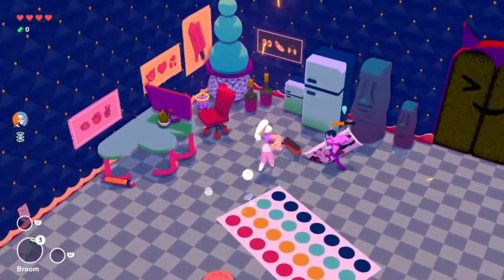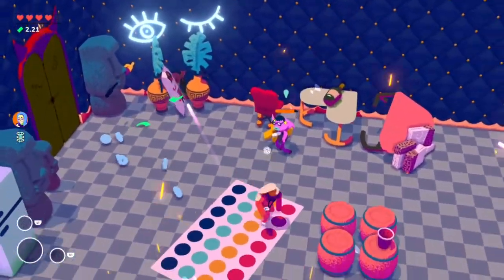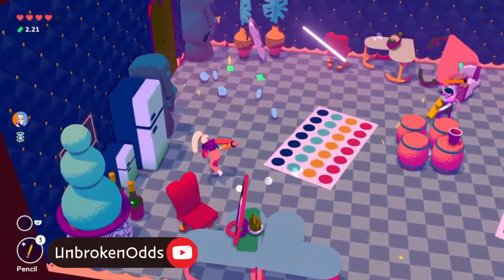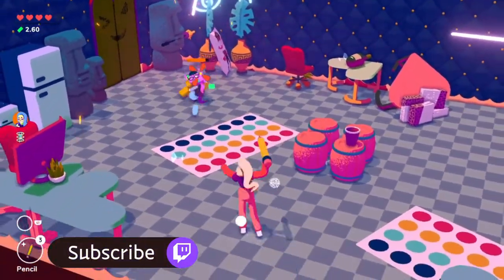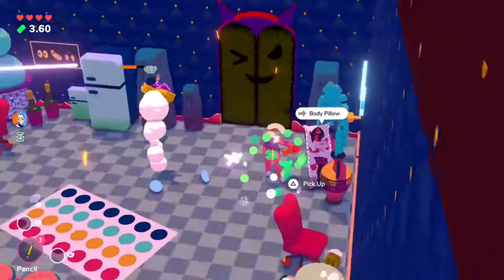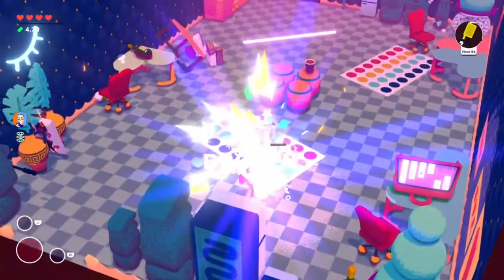In Going Under, there are 5 mentors for you to complete tasks for. Completing each task unlocks special abilities or perks that equipping that mentor will give you. Each mentor has 8 different tasks for you to complete. Some of these tasks are pretty straightforward and some can be pretty tricky. I'll go over how to complete each task for Chara in this video, so you can unlock all her abilities and a trophy along with it.